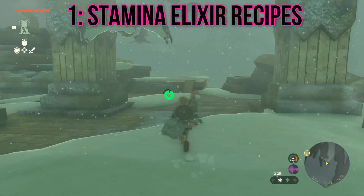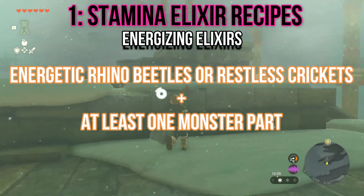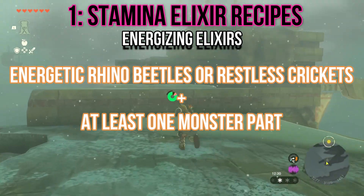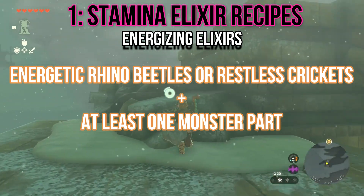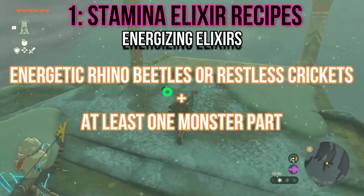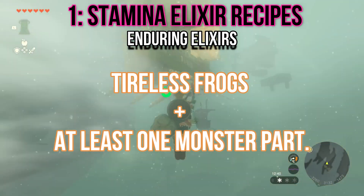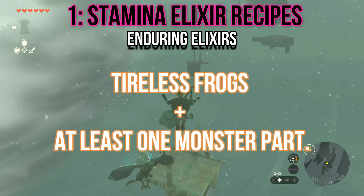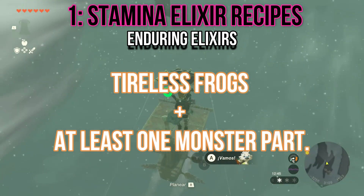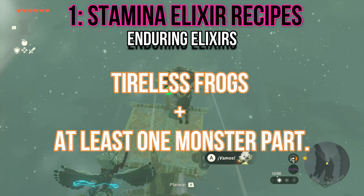1. Stamina elixir recipes. Energizing elixirs use Energetic Rhino Beetles, which can be found in Great Sky Island and West Necluda, or Restless Crickets, which can be found in Great Sky Island and Hyrule Field, combined with at least 1 monster part. Enduring elixirs utilize Tireless Frogs, which can be found in Hyrule Field and Zora River, with at least 1 monster part. You can also purchase Tireless Frogs from Beetle for 100 rupees each at Riverside Stable.